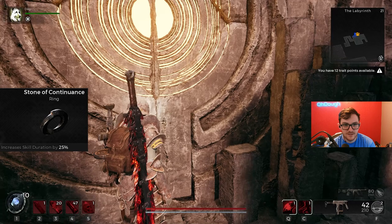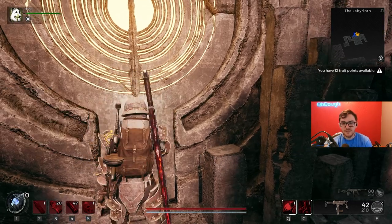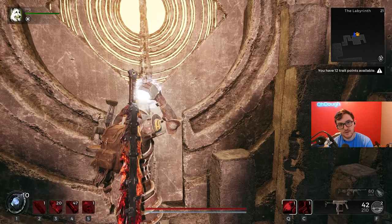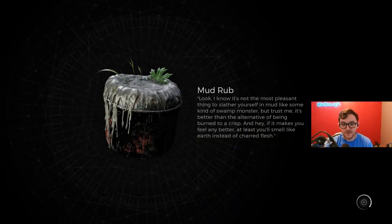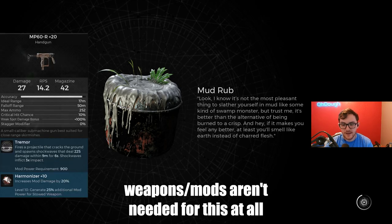Finally, Stone of Continuance — gotten from N'Erud, just google it. It increases skill duration by 25%, which makes your sprint last longer and your wolf or dog howl last longer as well. It's really nice.